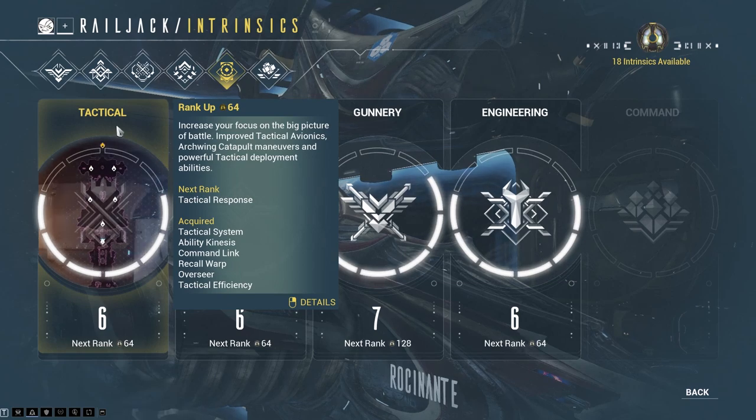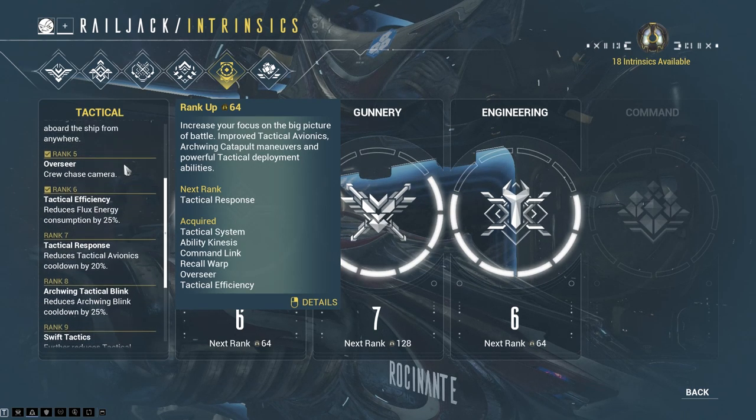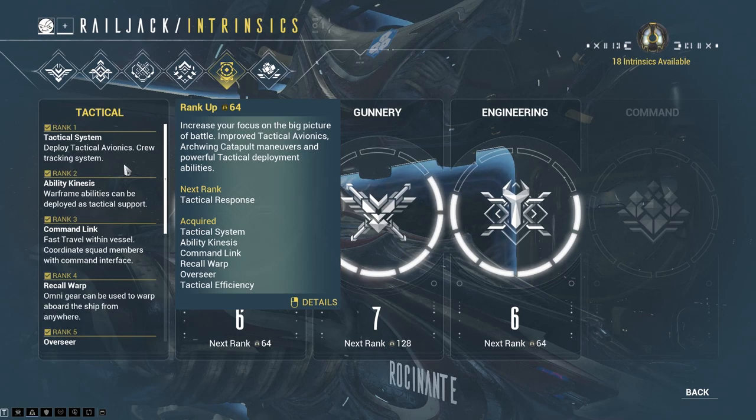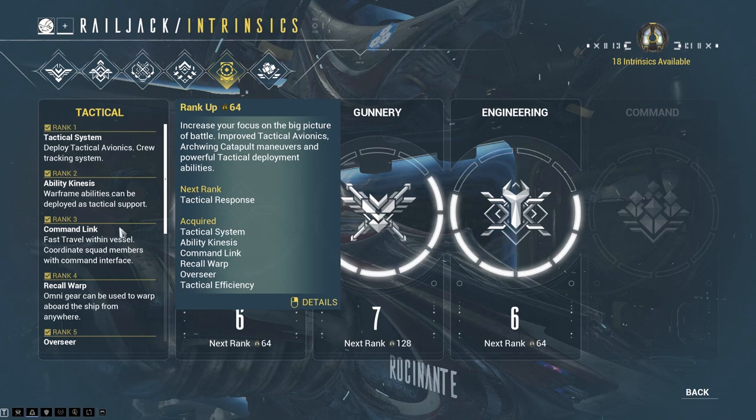Let's start with Tactical. If you right-click on it, you'll see a list of all the perks as you rank up. I'm not going to read every single perk — I'll let you do that in your own time — but I'll point out what I feel is really important. For Tactical, the first thing you want is probably rank 3, called Command Link, which allows you to teleport within your vessel. So if you're the pilot and a mission ends, you can quickly teleport back to the forge to refine instead of traveling the whole distance.